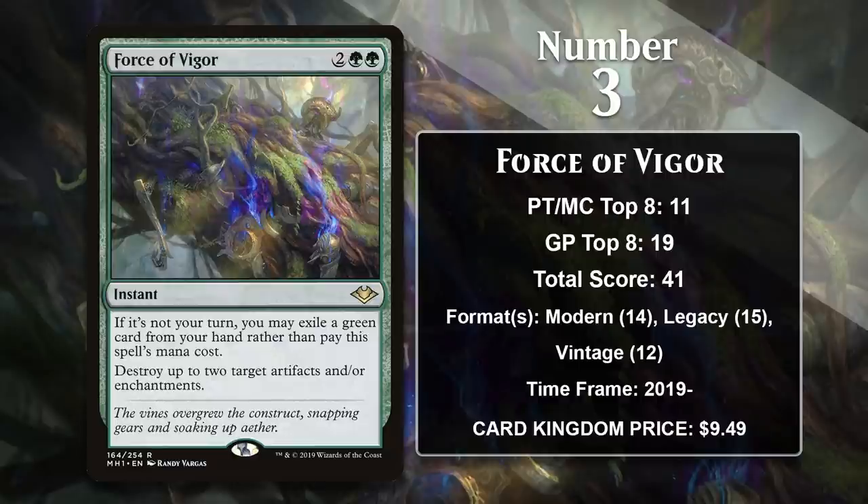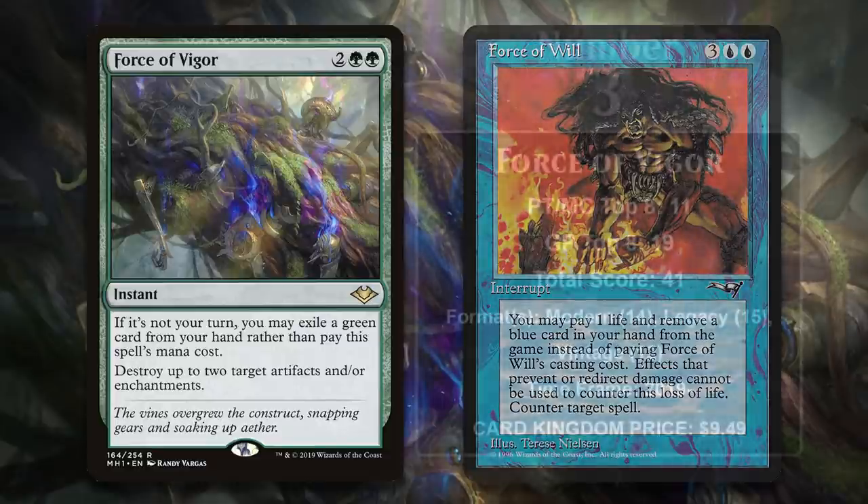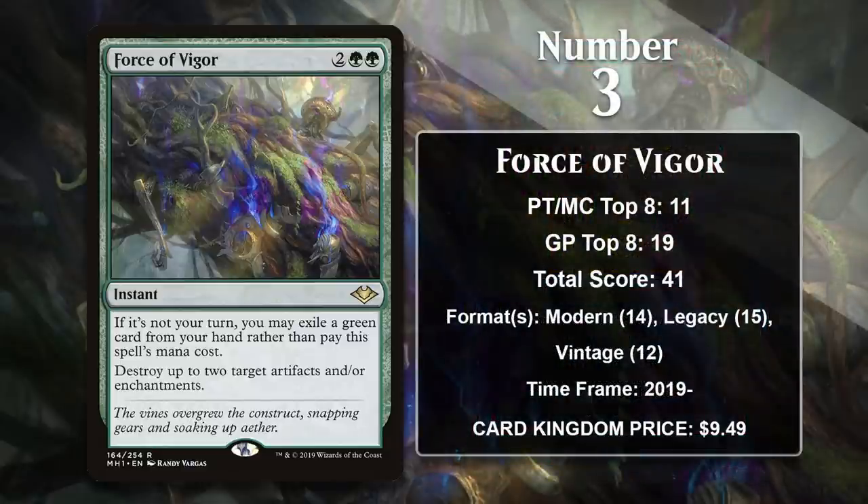At number 3, it is Force of Vigor. Modern Horizons had a whole set of Force cards modeled after Force of Will, but they're powered down a little bit — you can only cast them as pitch spells on your opponent's turn. If you use them on your own turn, you still have to pay for them as normal. While that certainly makes them worse than if they were exact replicas of Force of Will, they're all still pretty darn good, because not paying mana for things is pretty powerful. In this case, you get to destroy a couple of artifacts or enchantments. Even if you discard a card to pay for it on your opponent's turn, you aren't even going down on cards — you're getting a two-for-two without paying any mana, which is a good deal. Force of Vigor has quickly become a key sideboard card in Modern, Legacy, and Vintage. All of those formats have many powerful artifacts and enchantments it can destroy, and it's pretty much unrivaled when it comes to efficient targeted removal for enchantments and artifacts.